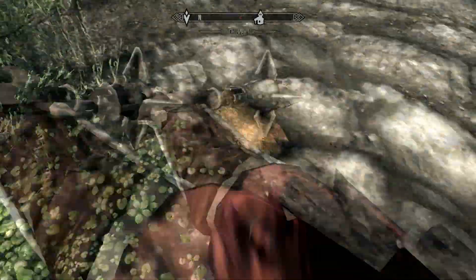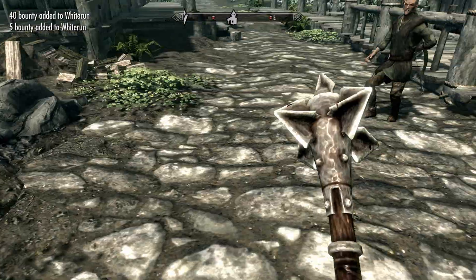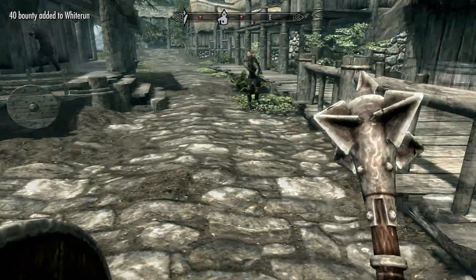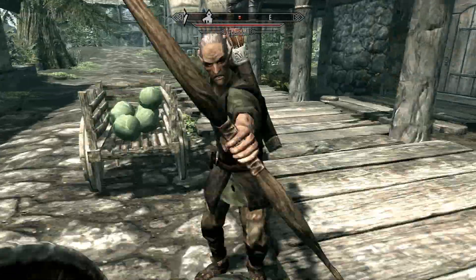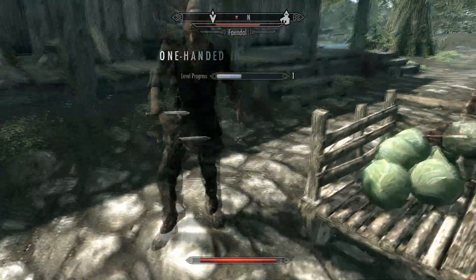I make it to town, not knowing what to do and only just learning how to play. I find this chicken and I kill it — throw the chicken in town, how good am I? And then it turns out I've got a bounty on my head.